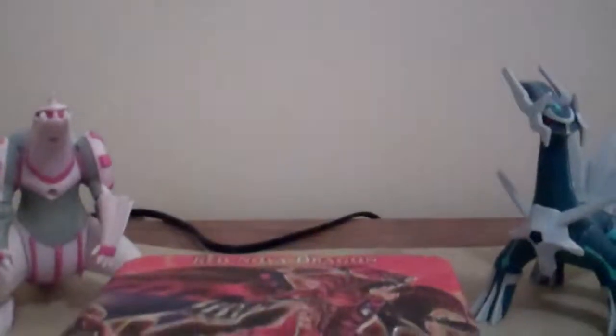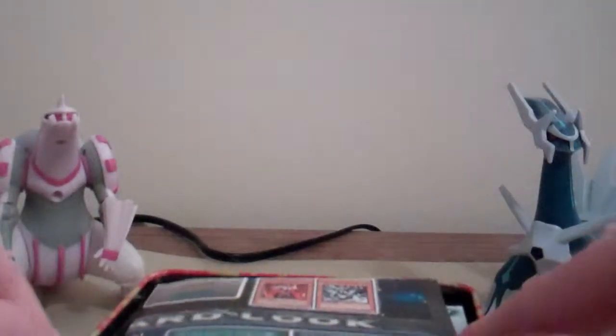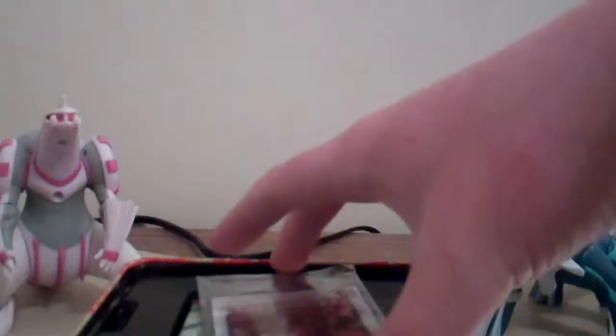Let's just tilt the camera a little down. There. In this tin we get a new look thing — an advertisement for Tag Force 5. Let's get rid of this. We get the card pack. Let's see if I can open this.